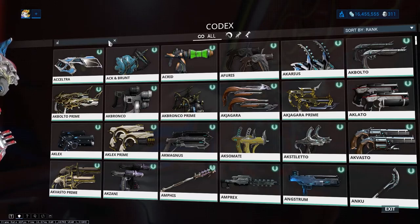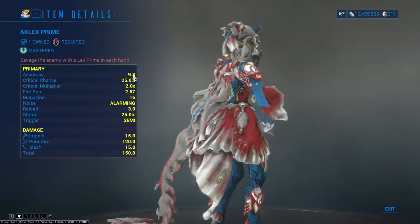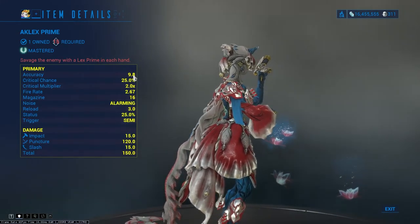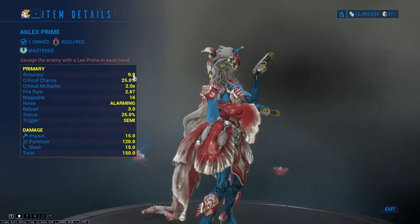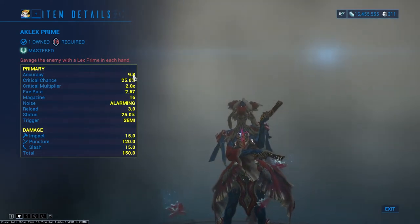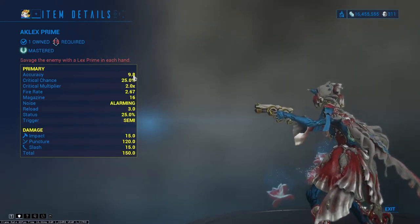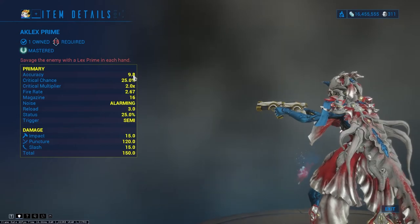Mastery rank 15. For this rank I have one recommendation: Aklex Prime. Aklex Prime is the primed version of Aklex and consists of a pair of hard-hitting semi-automatic pistols. Functionally very similar to its single-handed counterpart, the Lex Prime, the Aklex Prime trades some accuracy and reload speed for an improved rate of fire and magazine capacity.